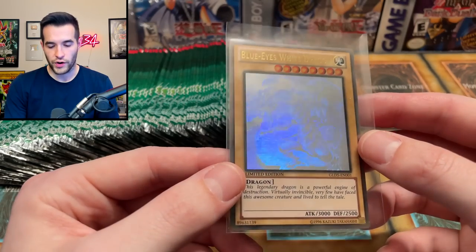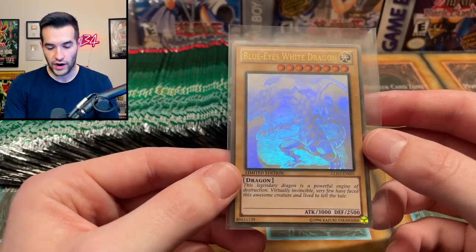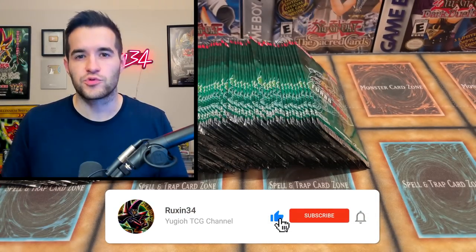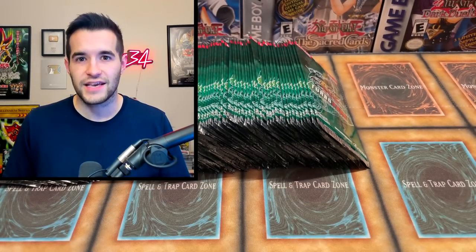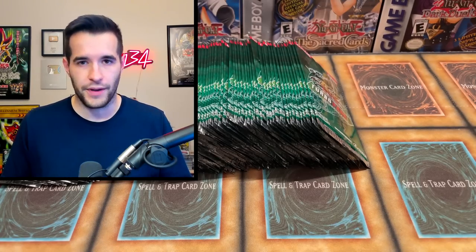Before we get into the actual opening, we have a giveaway. I'll be giving away this Ghost Rare Blue Eyes White Dragon. All you have to do is like the video, be subscribed, turn on notifications, and let me know your favorite card from this set. Also let me know what other tournament pack set you want me to open, because we haven't opened a lot like this before for every single one.